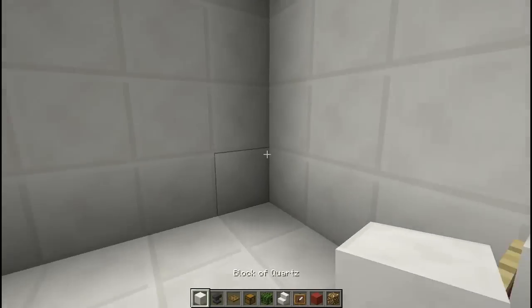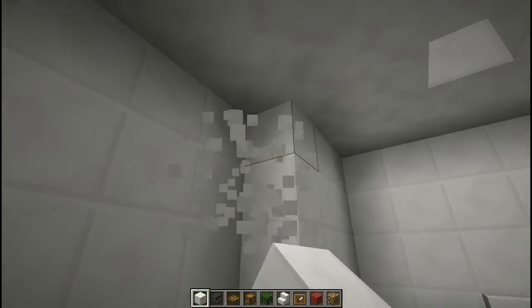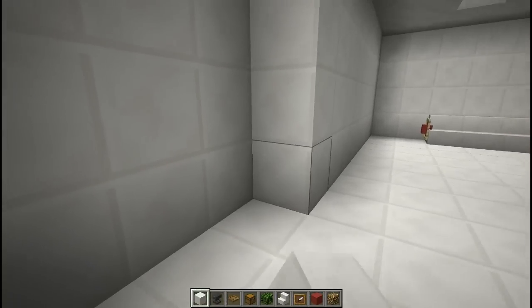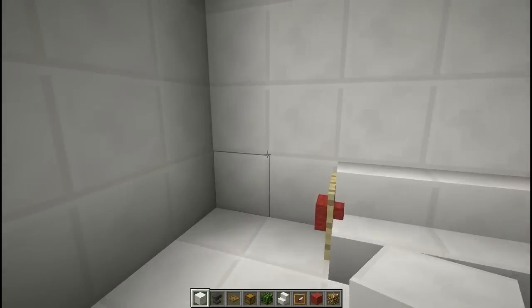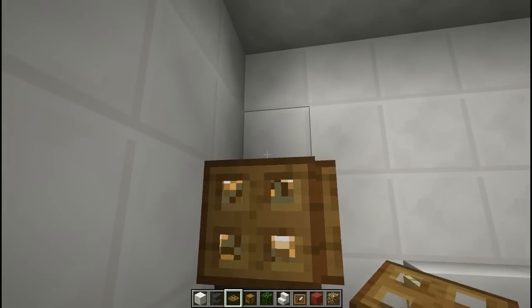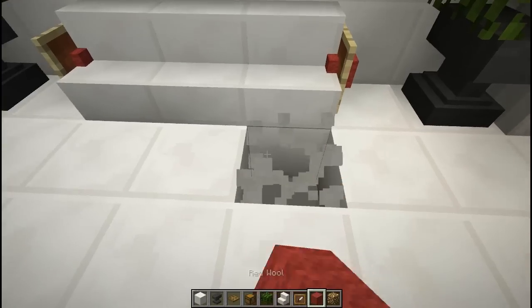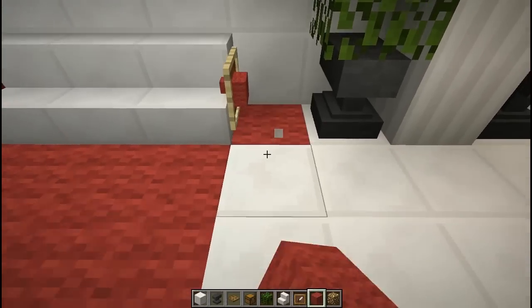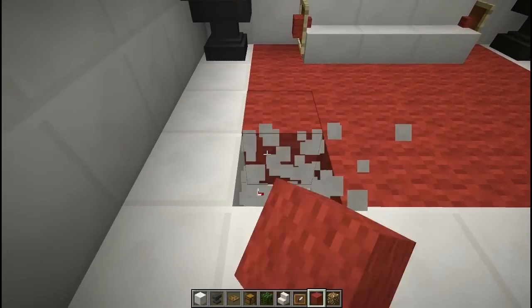We want to basically fill in this wall here with blocks of quartz. This wall is going to actually be a closet, so it doesn't look funny — we have to even the whole thing out. Just like that. Now we can put another lamp over here, and some red wool for a rug carpet thing. We're going to go out three blocks from the sofa.